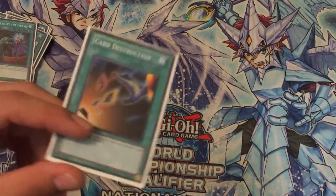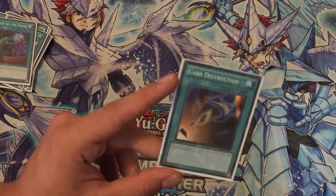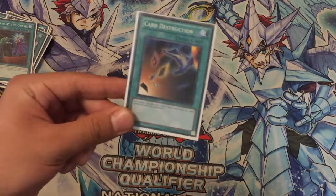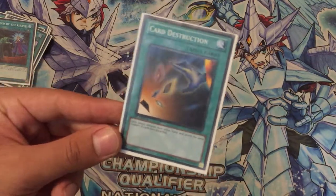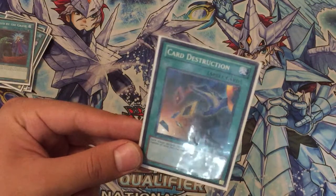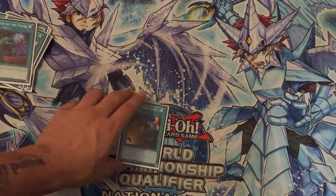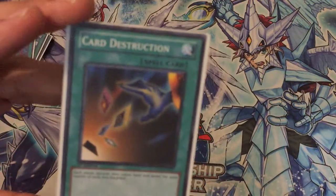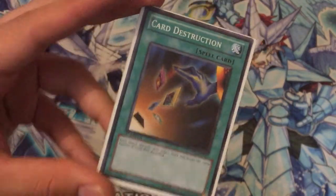And for a rogue strategy, Card Destruction. After it got saved from the banlist, I think it's pretty good in this Trickster deck. Sometimes maybe you don't get the hand that you need and you just use it to throw away what you don't want. It's one of the best strategies you can do when you have a bad hand.